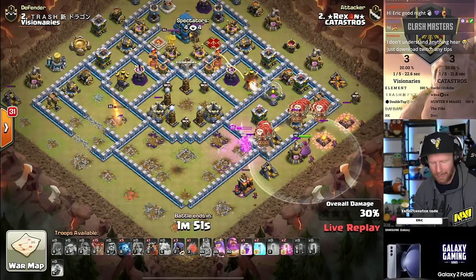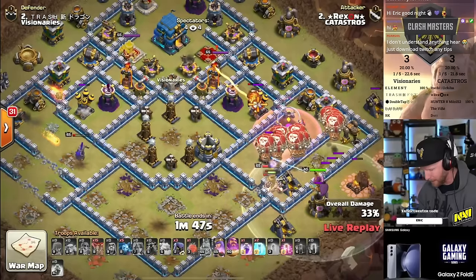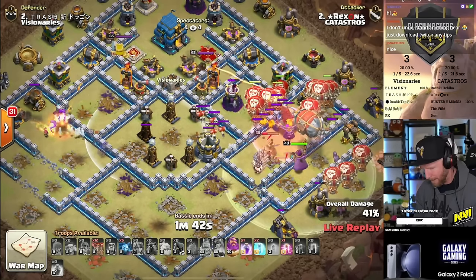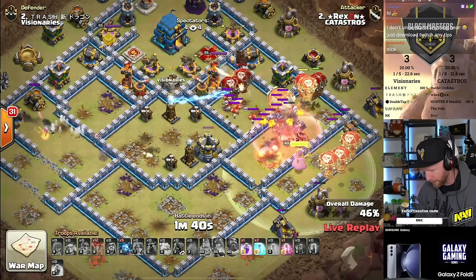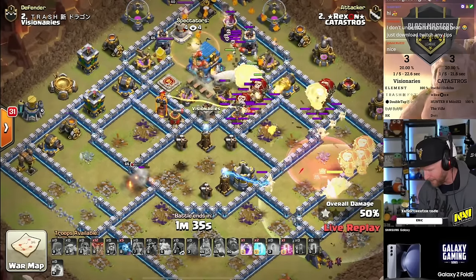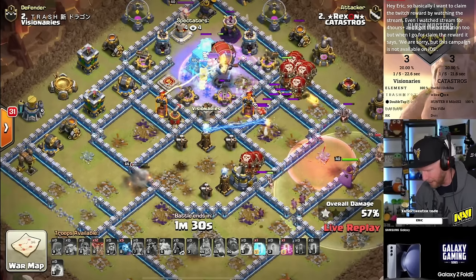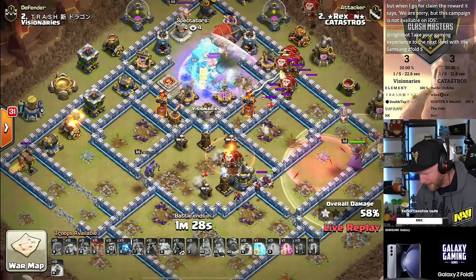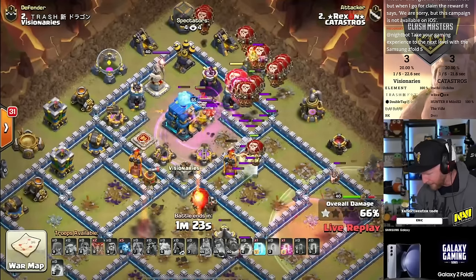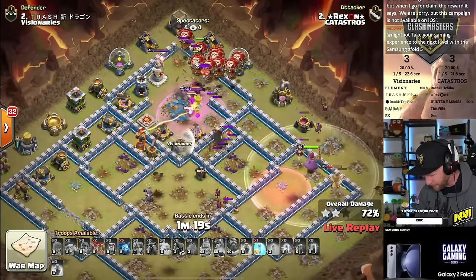The queen picks up the air defense on the side of the base. The warden ability protects the blimp as it sails across the base. The blimp lands at the town hall for the takedown — freeze it up, rage it up — and the sweeper is knocking it back. I think he's still on target to take the town hall. He's got yetis inside by the looks of it.